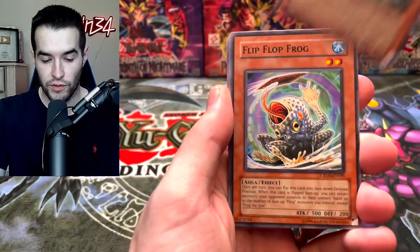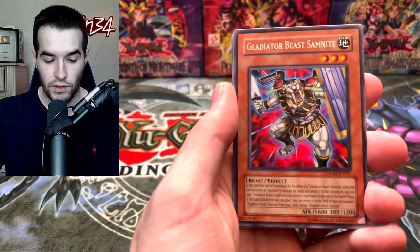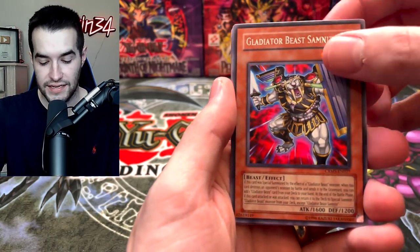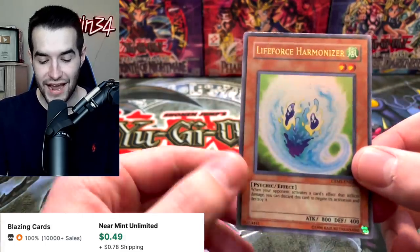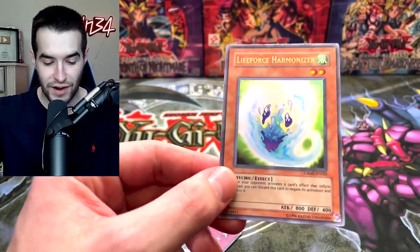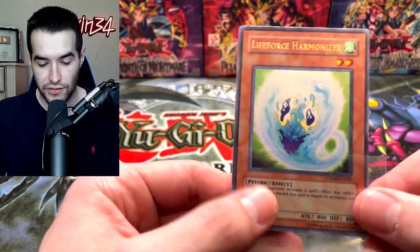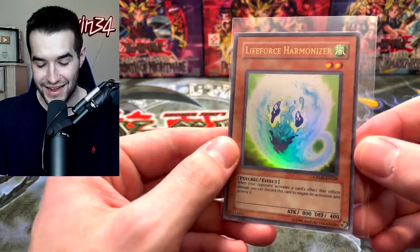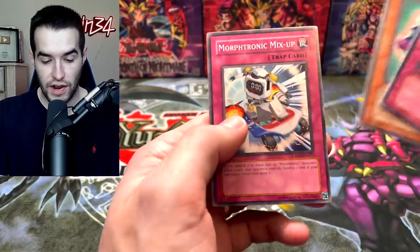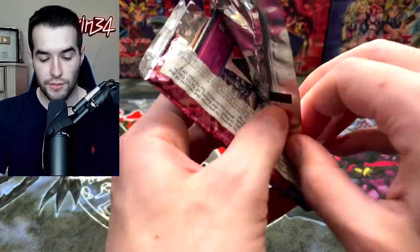On to Crimson Crisis. Blackwing, Bore of the Spear, Flip Flop Frog, Ivy Shackles, Assault Revival, Gladiator Beast, Sam Knight. The Life Force Harmonizer — that is an Ultra Rare! It just looks like a massive blob. It looks like something that would be in your science class talking about the human body — like some sort of cell or something. The Assault Counter, Trap Eater, and Morphotronic Mix-up.